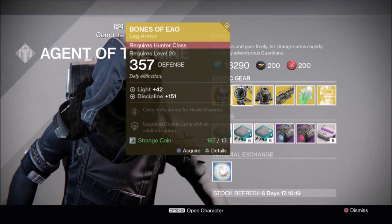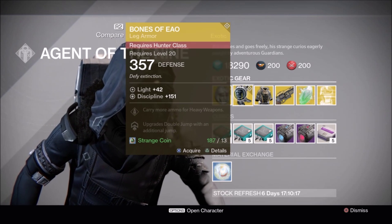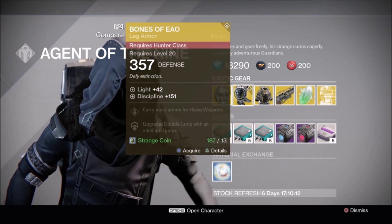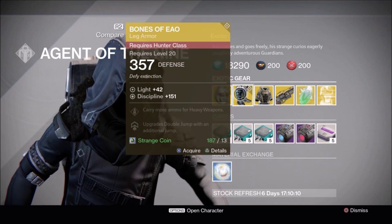Hunters, you get the Bones of Ao with a discipline of 151. If you've ever had trouble getting anywhere with your Hunter, grab these. These increase your double jumps to triple and your triple to quadruple.